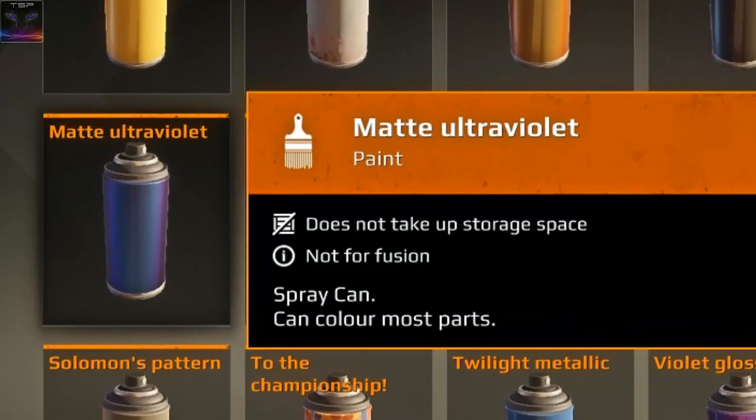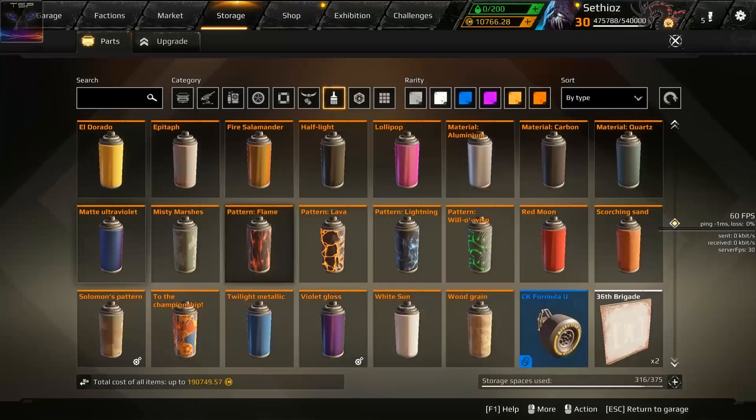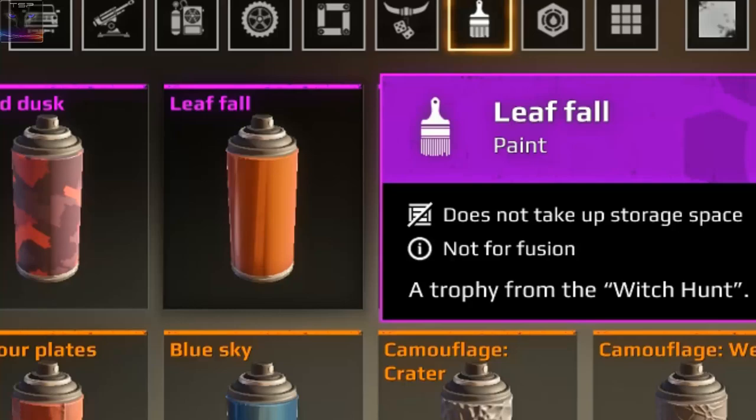The new paints are matte ultraviolet and violet gloss. We also have Leaf Fall, which you can craft.